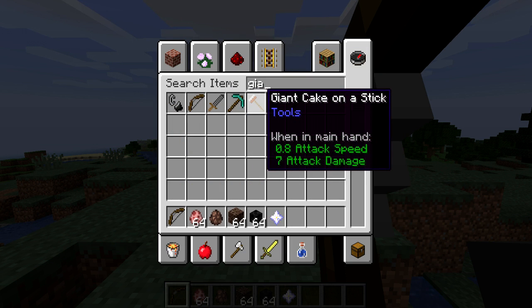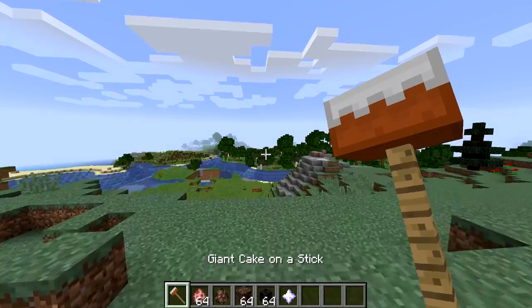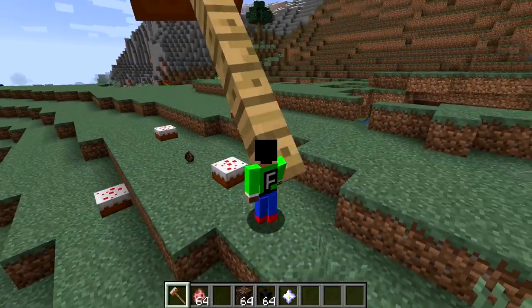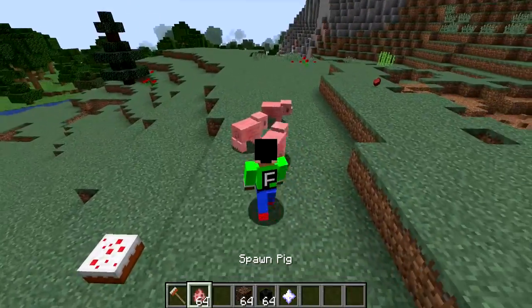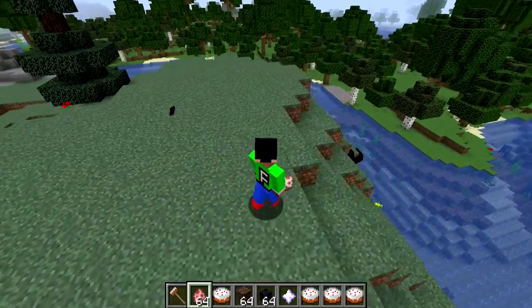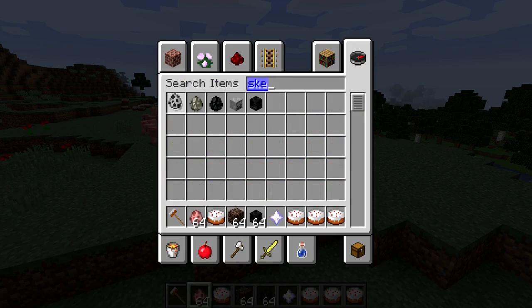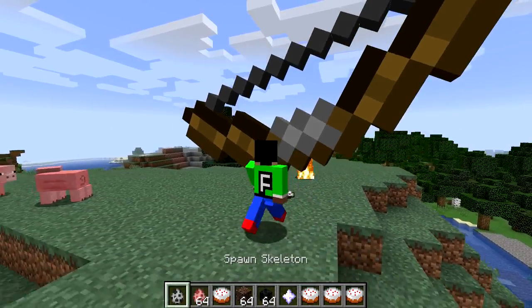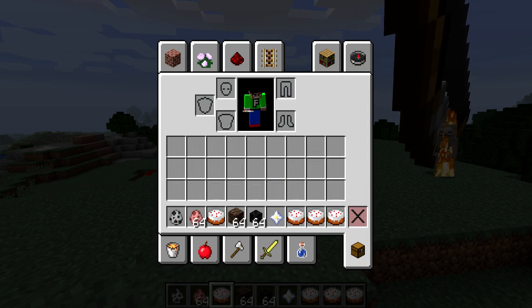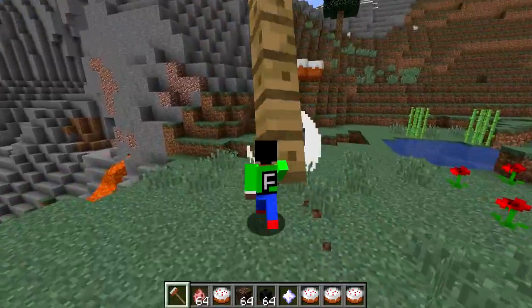We got a giant cake on a stick — not too sure why, but we just do, and this thing is huge. Let's go into third person and look at this — it's so weird. Oh — okay. If you kill something, it's actually just going to drop cake everywhere. That's so cool, I actually didn't think it did that. Oh my goodness — since skeletons hold a bow, this mod is just insane. What happened to my cake on a stick? Let's kill this — look at that, I love how the cakes come out of it. Boom, there we go.